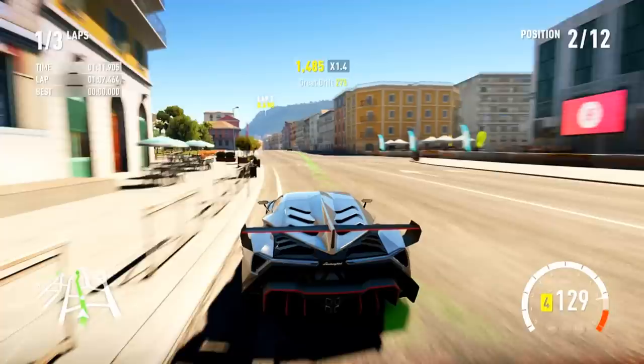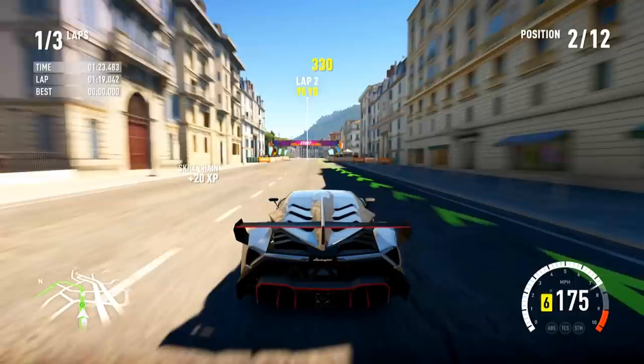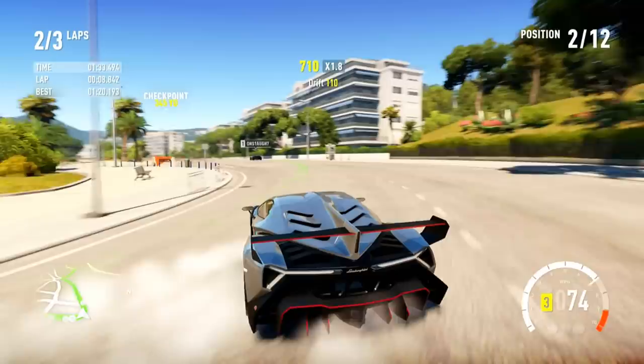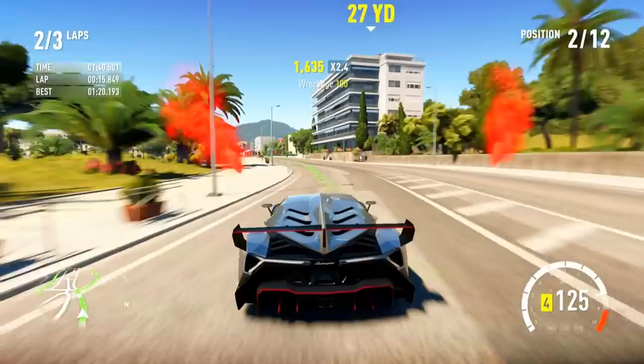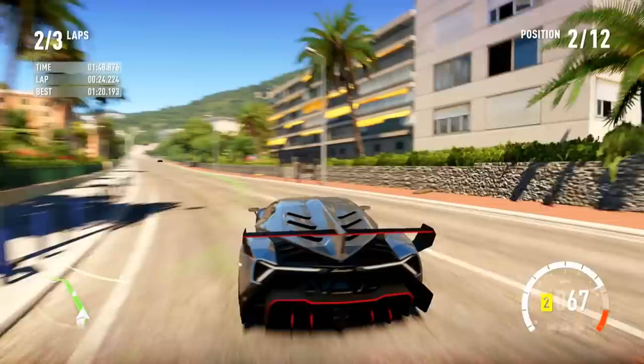We're gonna have to do a top speed run at the end of this episode. We're gonna spawn in on that super long stretch of track. Look at 166 miles an hour — are you kidding me? 177. This thing is just ridiculous. There's no explanation for it. It's incredible that men can make machines like this. Think about just 10 years ago, something like this wasn't even fathomed. Think about cars 30, 40 years ago and just how much has changed since then.